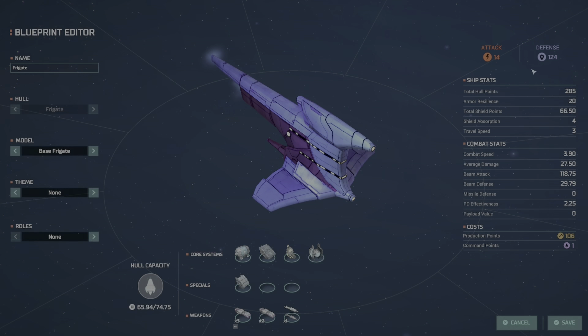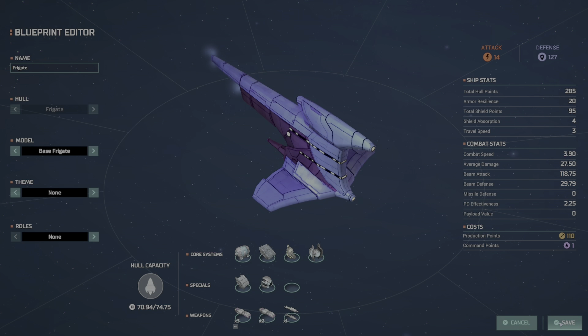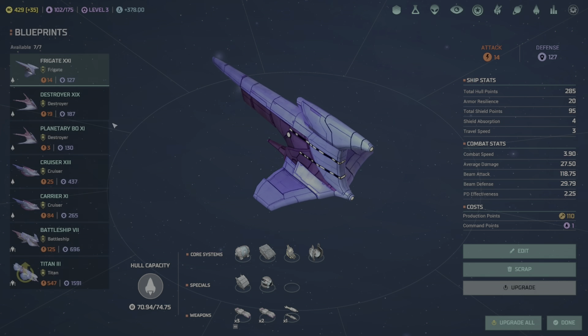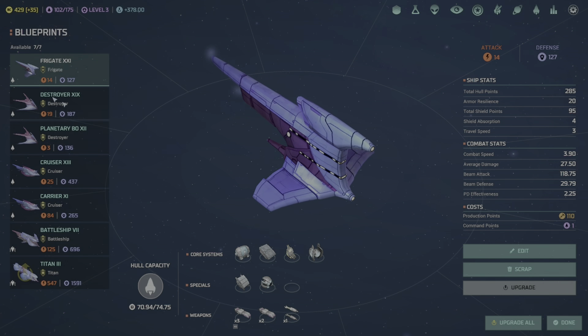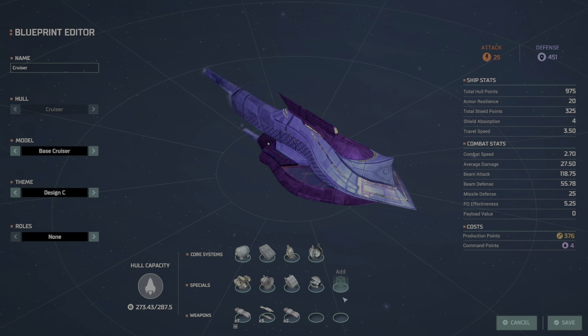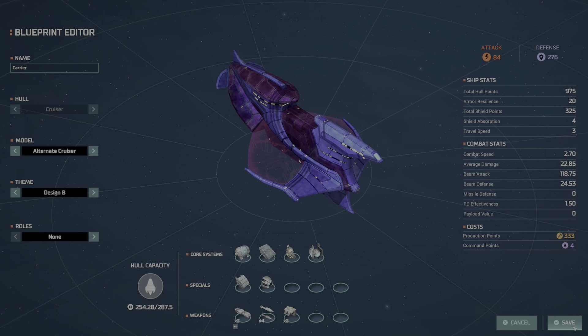We get phaser modifications — a phaser rifle for infantry — and multi-phase shields. Let's see what this improves up to. The only one that gets upgraded is the Titan — it's a sub-module. This gives 95 shields on our frigates, which brings defense up by three. Just 30% additional from the class 3 shield.